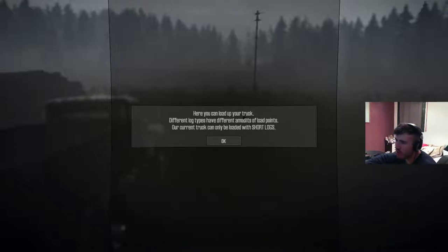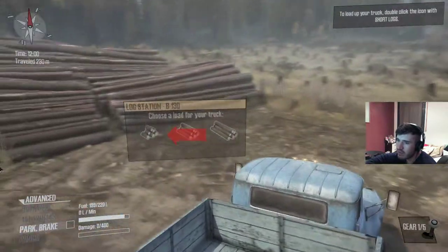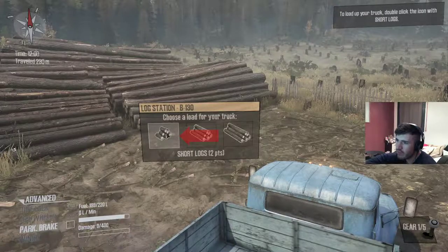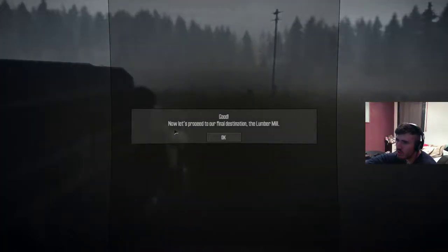Here you can load up your truck. Different log types have different amounts of log points. Our current truck can only be loaded with short logs. Now let's proceed to our final destination: the lumber mill.